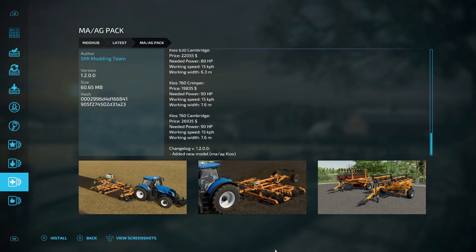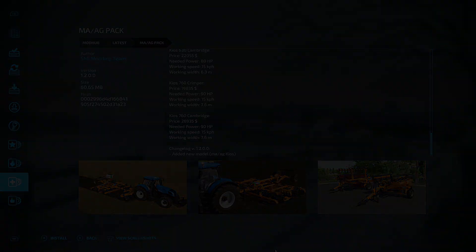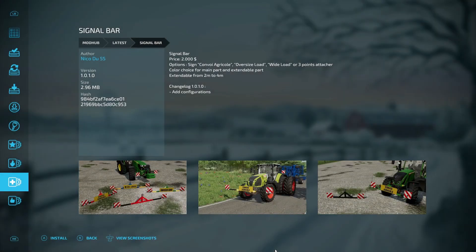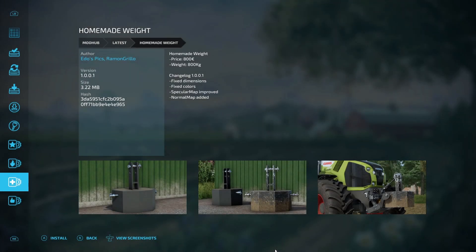Update for the MAAG pack from SMI Modding — added new model, the MAAG Kyos. Update to the signal bar — added configurations. Update to the homemade weight — fixed dimensions, fixed colors, specular map improved, and normal map added.